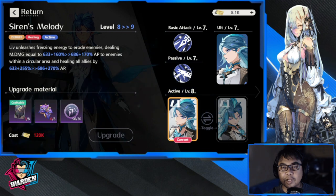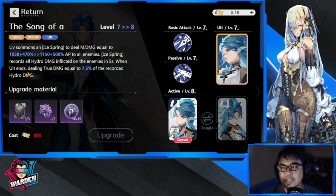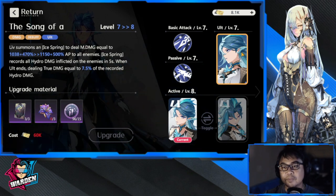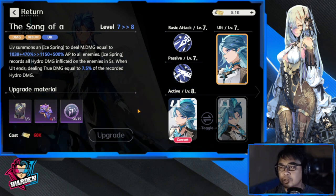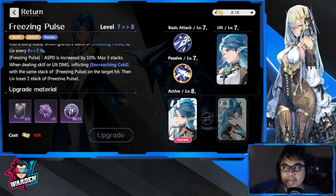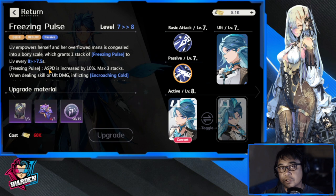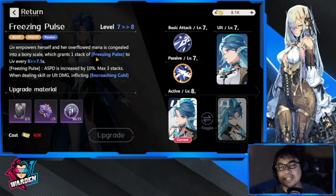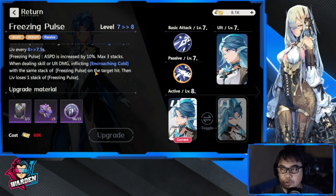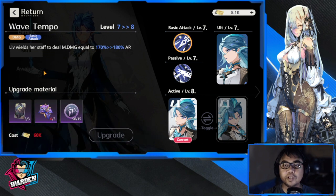After the active skill, the next upgrade priority is her ultimate, because it has nice damage — dealing true damage equal to 7.5% of the recorded hydro damage when the ultimate ends. After the ultimate, upgrade the passive. Although the passive gives encroaching cold to both your active and ultimate skills and increases her attack speed for more offensive capability, you're leveling it mainly for the encroaching cold it applies to skill and ultimate damage, not for the basic attack speed itself.